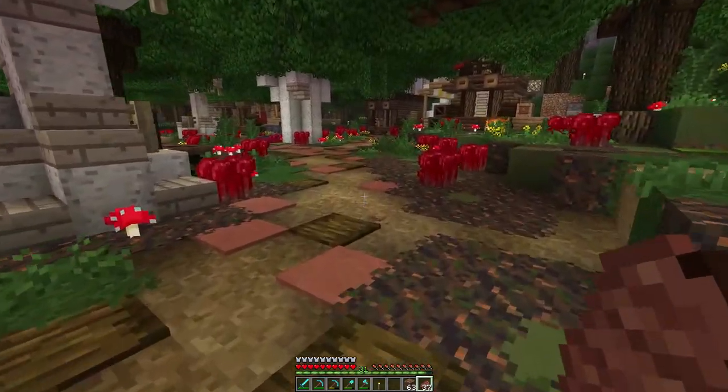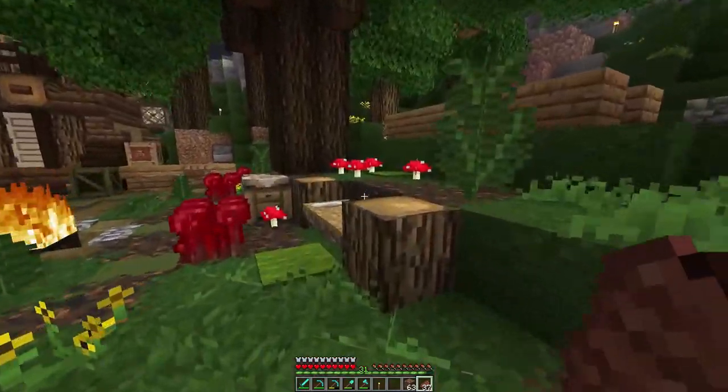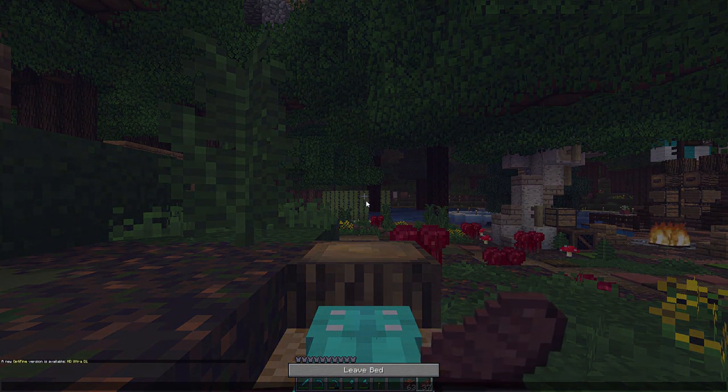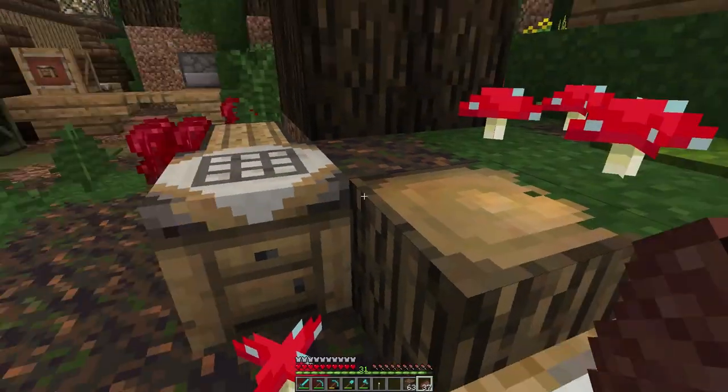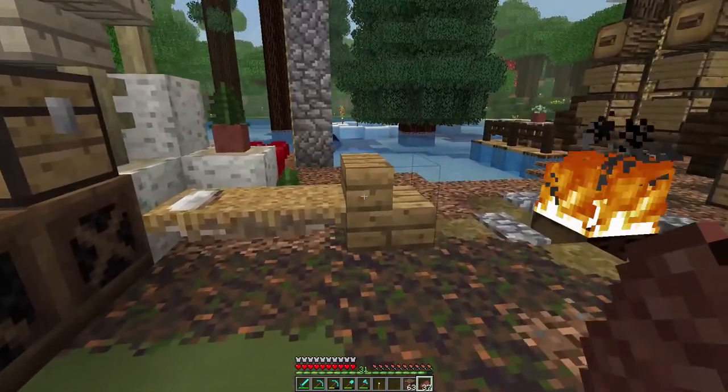The coarse dirt really blends in when you have all the pods in the area, so it doesn't work too great with the puzzle. I changed all the coarse dirt to path block. And I wanted to show you — I made this little camp area like I said I was going to.